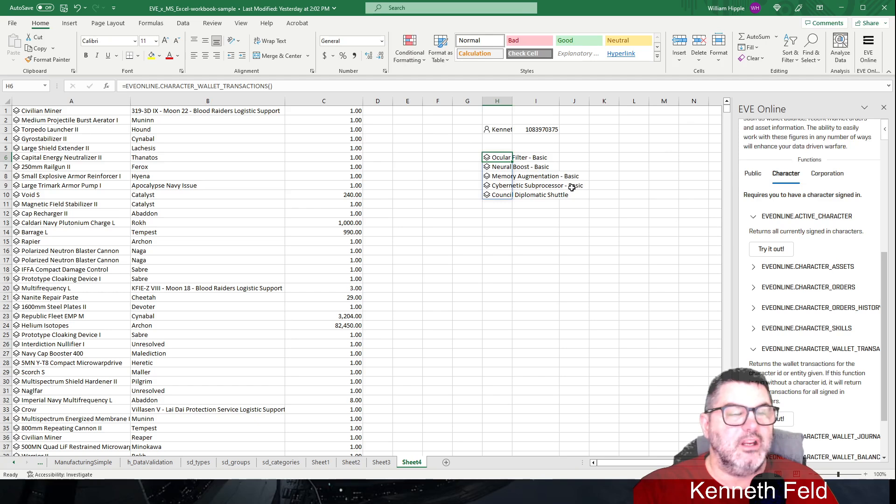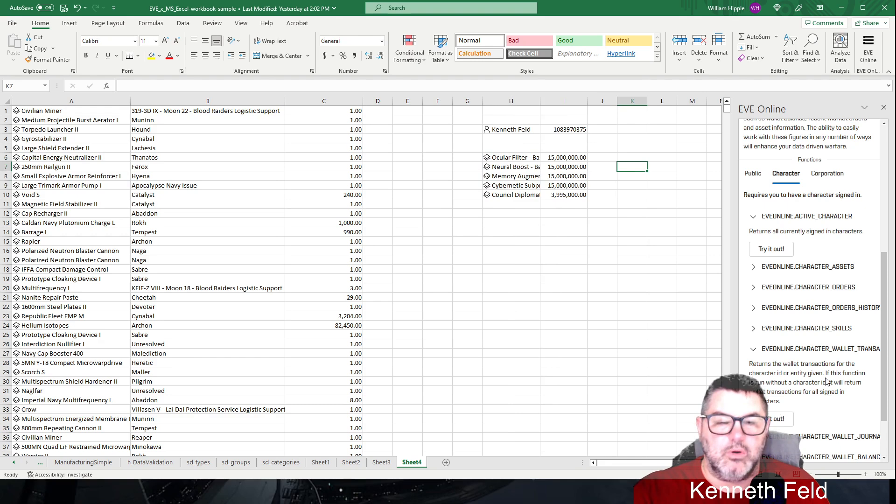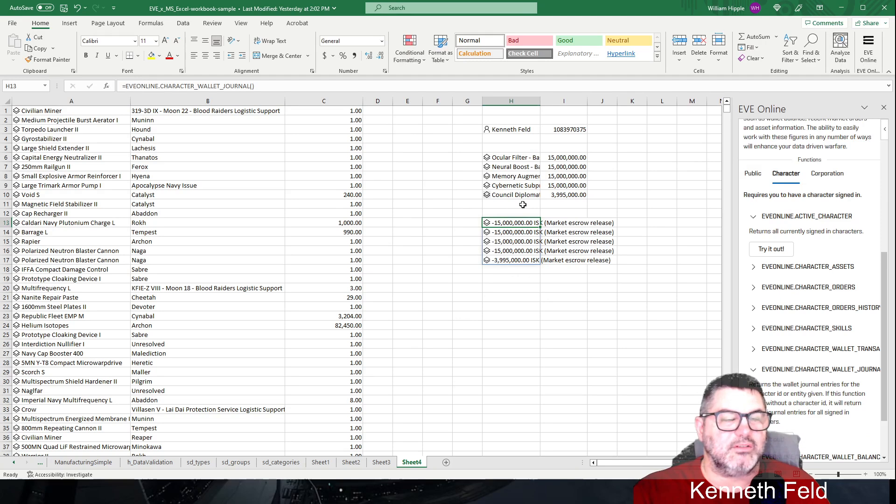I just bought some +3 implants because someone killed me in high sec — I have negative sec status. So you can see the wallet transaction: it tells you what it is, a unit price, location, owner, quantity. The wallet journal shows I bought my four +3s and a shuttle to get out. Wallet balance for Kenneth is around 18 billion ISK.